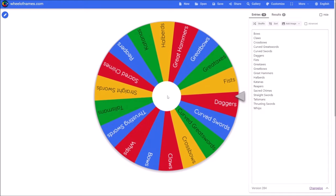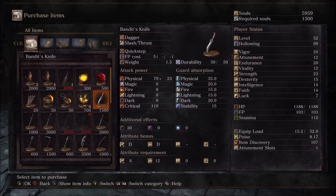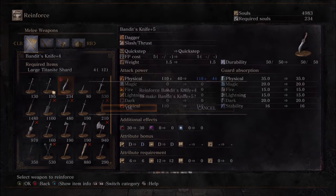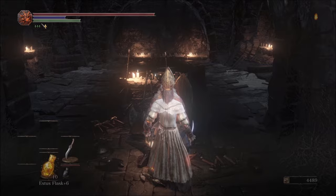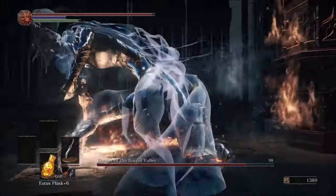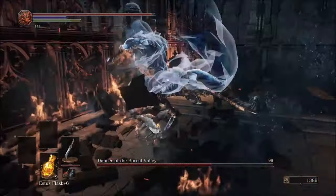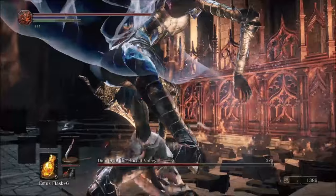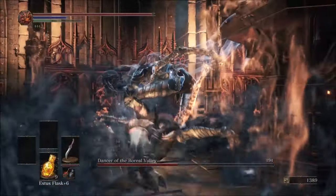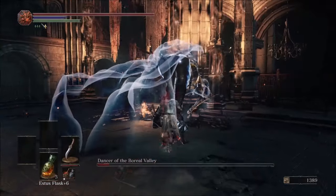Our next weapon class will be Daggers. This gave me an idea. First, I bought the Bandit's Knife from Greyrat, then upgraded it as much as I could. On top of the innate bleed of the weapon, I could finally use some of the Carthus Rouge I picked up in the Catacombs for an early Dancer fight. The Dancer is notoriously weak to bleed, and the high DPS of the Bandit's Knife makes it a favorite for soul level 1 runs. Stamina management is much easier with daggers, and any weaknesses they have are made obsolete if they are used to inflict bleed. So it goes without saying that I was pleasantly surprised with a quick and easy Dancer fight.